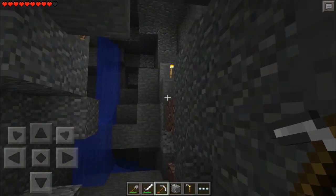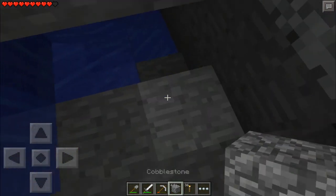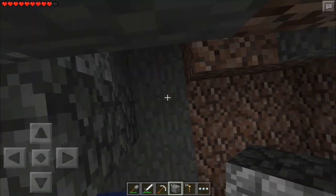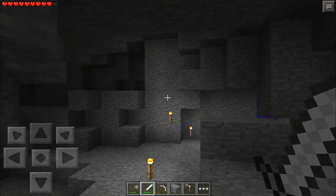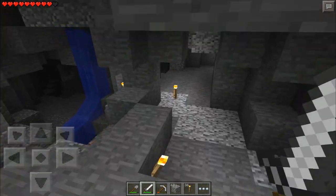Now we have to remember how to get out. I don't even remember, to be honest. I know I have to go up because that's obvious — I came from up there. But other than that, I have no idea what I'm doing. I'm going to equip my sword in case I see anything that wants to hurt me. I will kill it. I will stab it in the face. So it better not do anything weird.